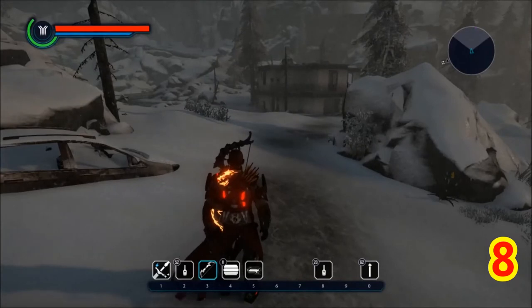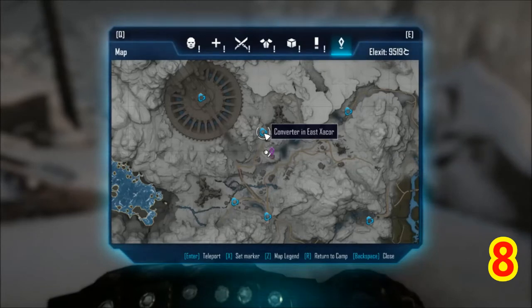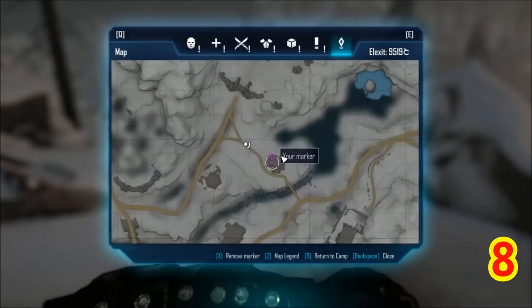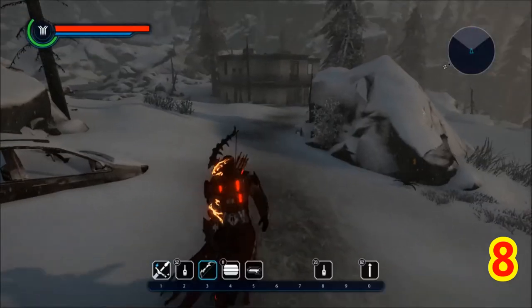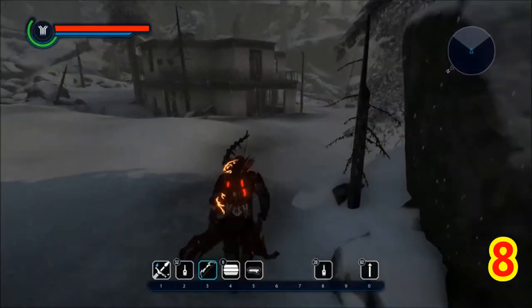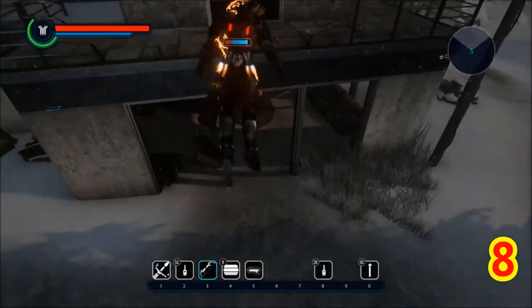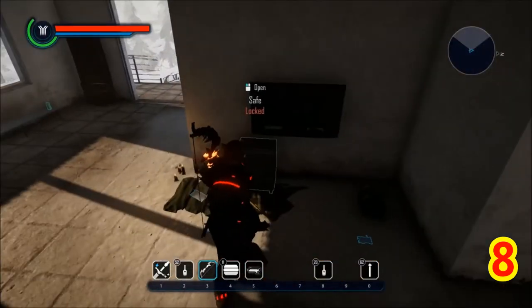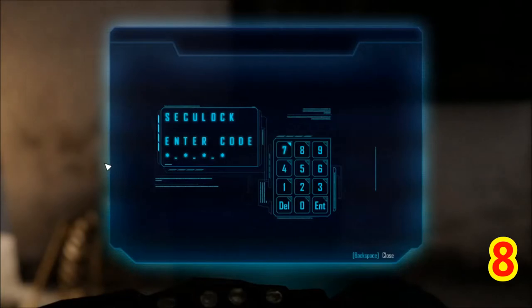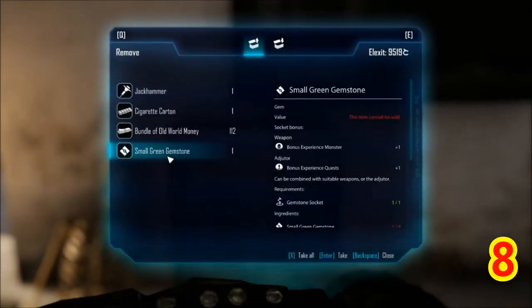Green Gemstone 8. We're here in Zecor. I took the converter in East Zecor waypoint and walked down. It's in this building right here. We're gonna go in and it's inside the safe on the second story. Right here's the safe — the password is 7, 3, 9, 1. I'm in. And — small green gemstone.